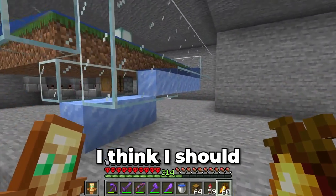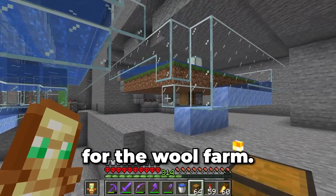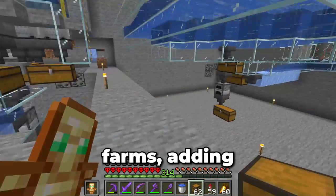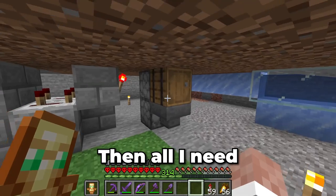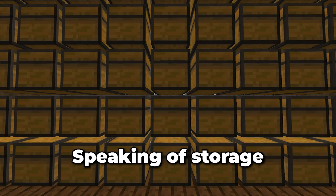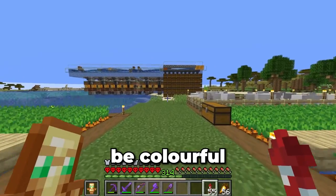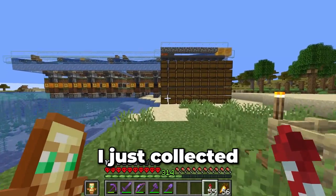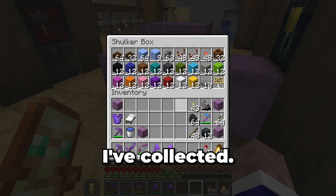I think I should get all the farms I built today running, generating all the dyes needed for the wool farm. First, I need to go around all the flower farms adding a storage system to each — just going with a basic storage system for now. Then all I need to do is fill each farm with bone meal, meaning I can turn the farms on. The wool farm I'm going to build will need a huge storage system. I want it to be colourful, so I'll use some of the dyes I just collected along with these sheep to make up a bunch of different colours of wool.